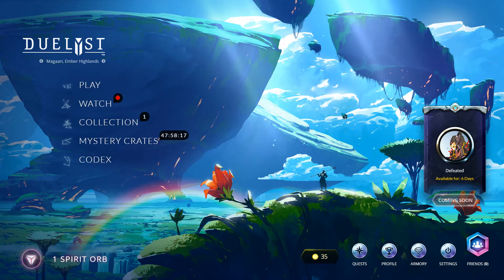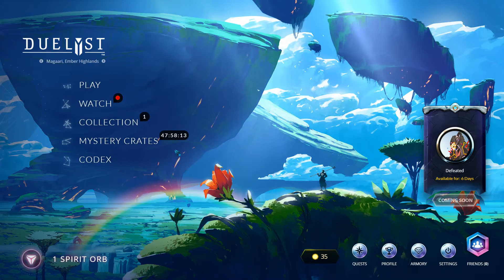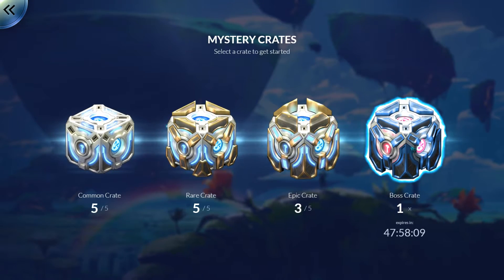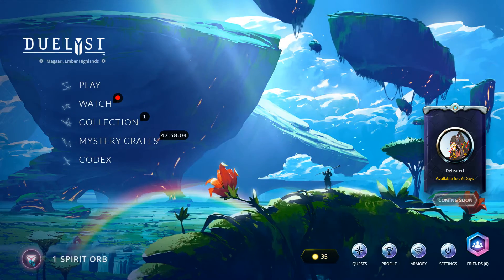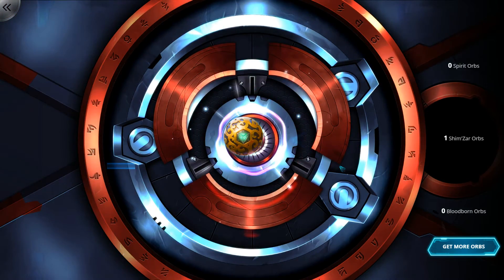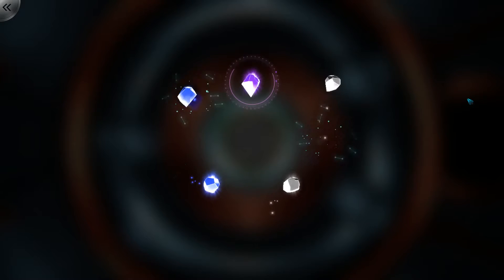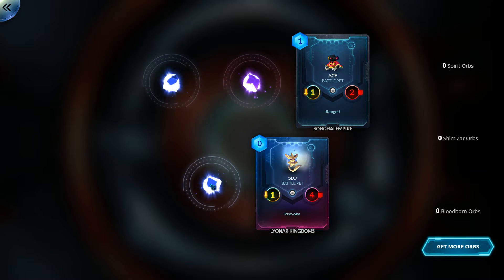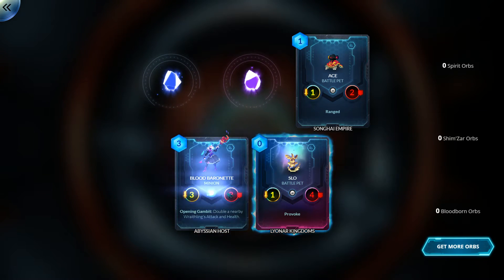That was the first boss — kind of interesting. You can see there's a time limit on the crate stuff. Let's see what we get in the pack just to round this out, because why not — we earned the pack for doing that. There's an Epic card. Two rares and an Epic is not too bad. Prismatic Slow is quite nice, that'll disenchant for a bit if I want.